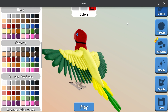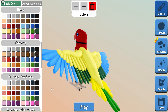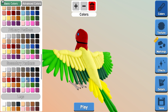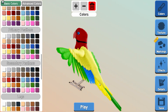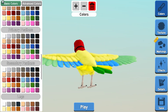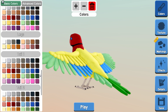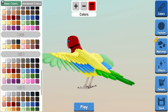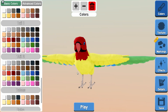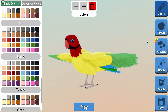Then go to secondary feathers and make them a greenish color, then switch that to blue. After that, go to the tail — tail one is light green, and tail two is a light blue. That's basically your Eastern Rosella shape.